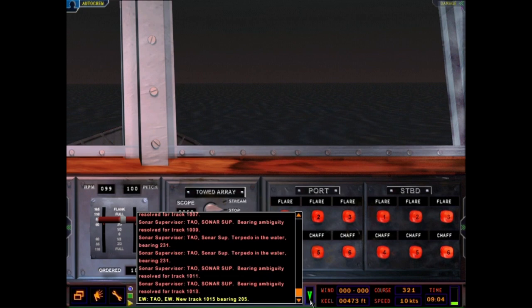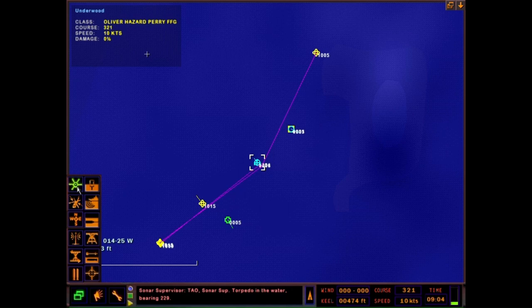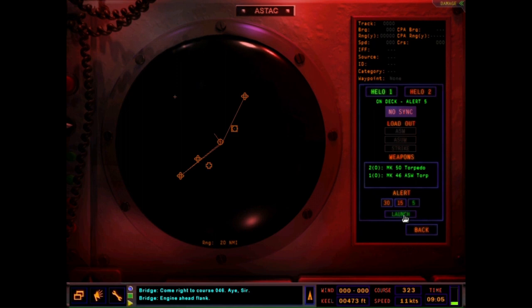I'm just going through various stations here. TAO, sonar: torpedo in the water, bearing 2-2-9. Time to run away. Come right to course 0-4-6. Aye, sir. Engine ahead flank.